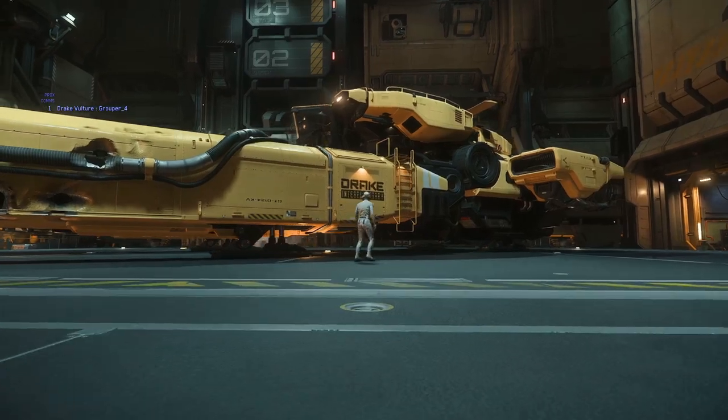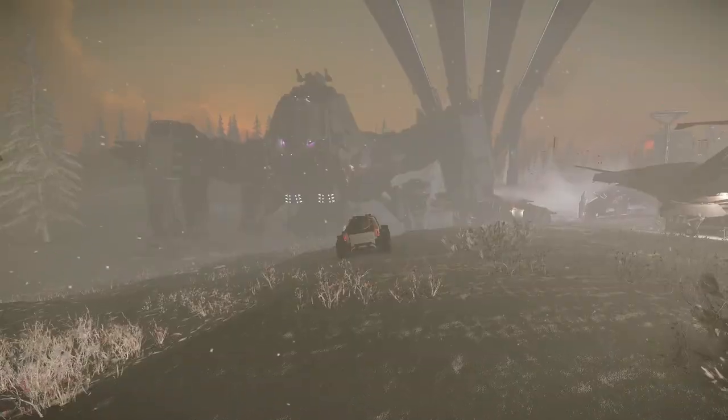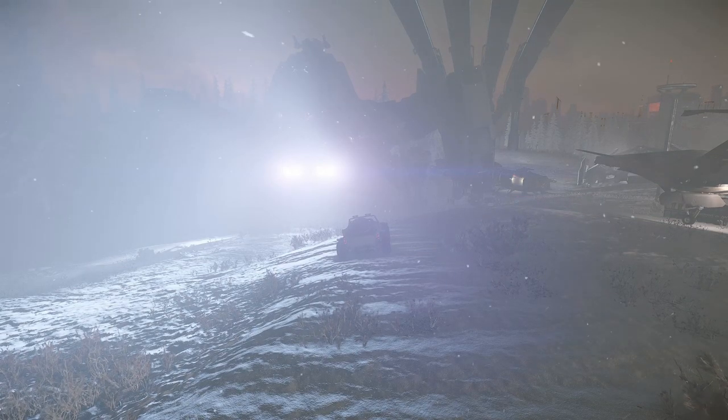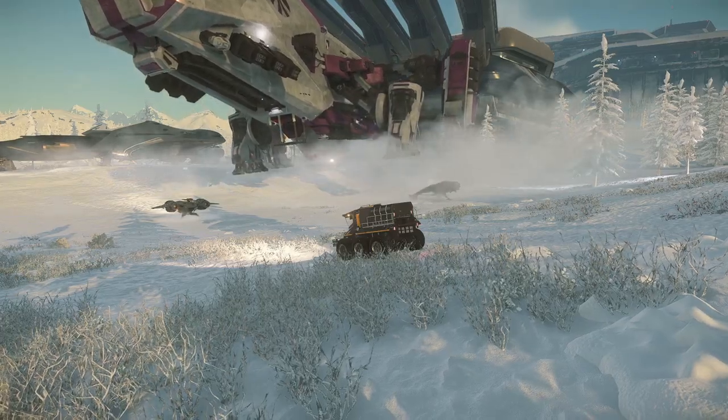The Reclaimer is a salvager as well, but it's most efficient with a few crew members, boasting a much larger cargo capacity compared to the Vulture. As you can see, it's a rather robust craft.